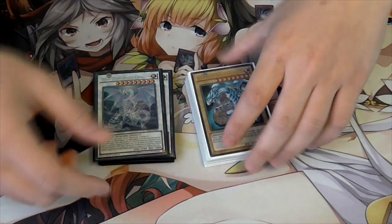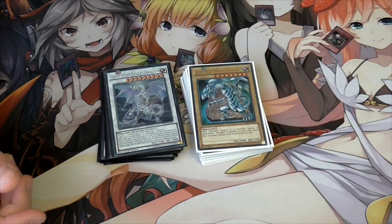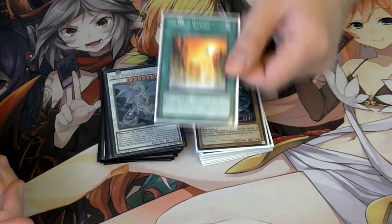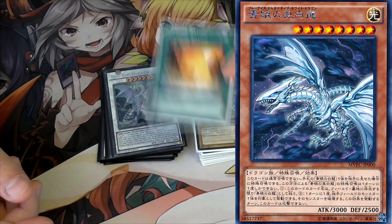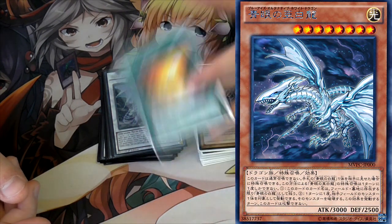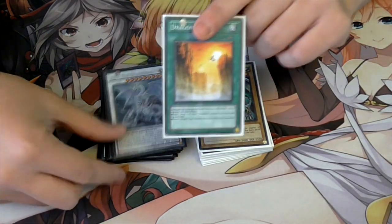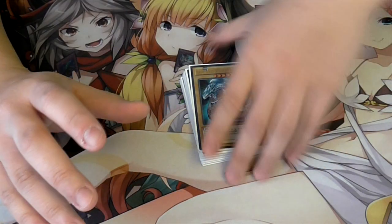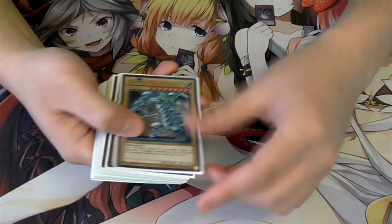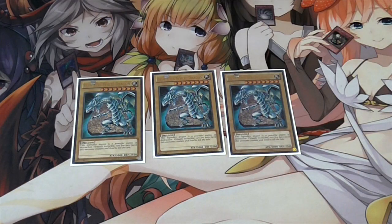Blue-Eyes got good support - it can now stop a couple of meta decks so it's a good counter against them, and it speeds up the deck quite a bit. This is the build that has Dragon Ravine because we don't have Alternative yet, so at the moment I'm playing a Malefic Blue-Eyes as a substitute. It's not as good but it's the best we've got. Without further ado, let's start the deck profile. I'm using the structure deck Blue-Eyes - the pleb version basically.